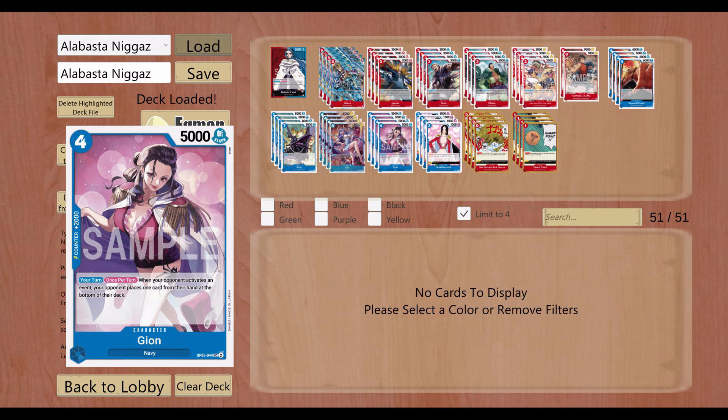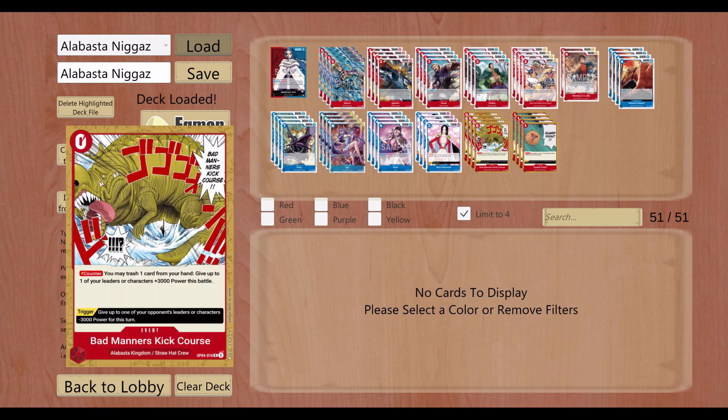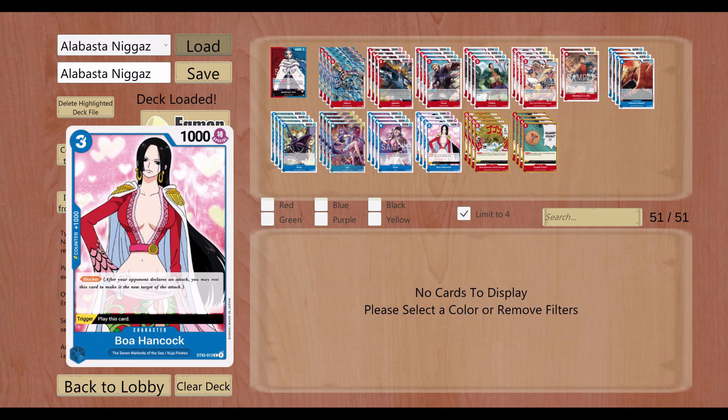Gion as well — just a 2k counter. You can drop her too but I never do. I guess if you see your opponent is using a lot of events maybe you should, but just use her as a 2k blue card. Boa Hancock is something Vivi can use. We do get Mr. Tanaka from OP7 now, which is just a blocker that costs three and he's also a trigger, so maybe you can replace Boa with that guy. I don't remember if he has a counter, so maybe Boa is still gonna be better — but she's just a blue card you can use in here and she's a counter. I don't have too many counters when you think about it — just these events at 8, and then 12 with Boa. Pretty much that's it.